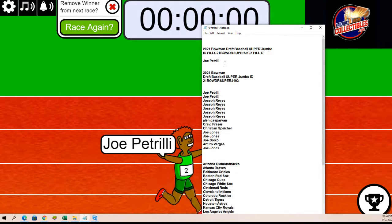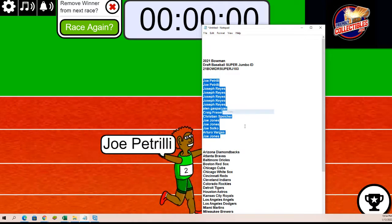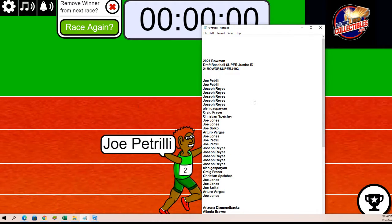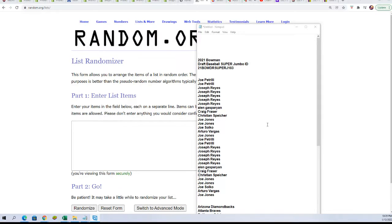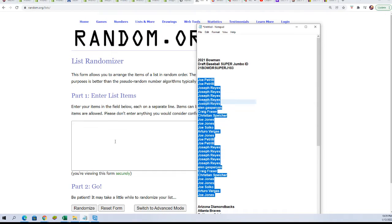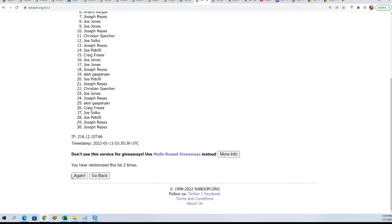That concludes all the fillers now for this Bowman Draft break. Let's go ahead and start the randomizer and find out who gets what teams in this rip. Seven times three for the randomizer, seven times three for the teams. Lucky number seven. The first random is all finished.